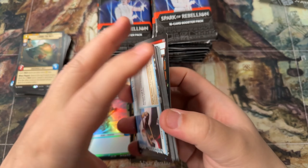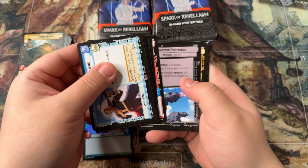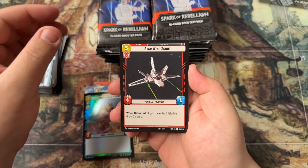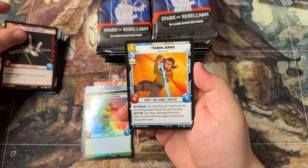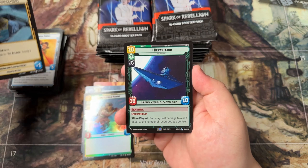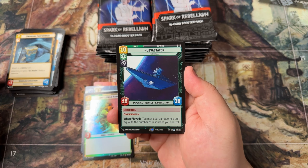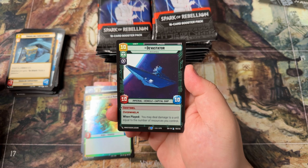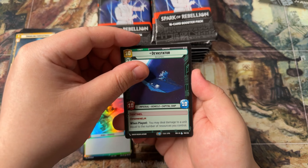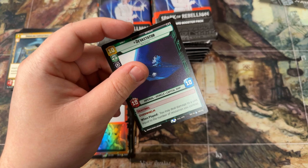I'm sure maybe you've watched a bunch of openings — there are some absolutely insane stacked boxes, and I am always hunting for that high, especially as you can see with all my Sorcery openings. We got a different legendary, let's go — we got ourselves a Devastator, and behind it a Heroic Sacrifice rare foil.